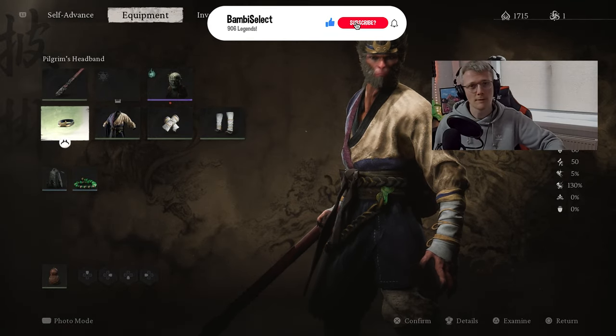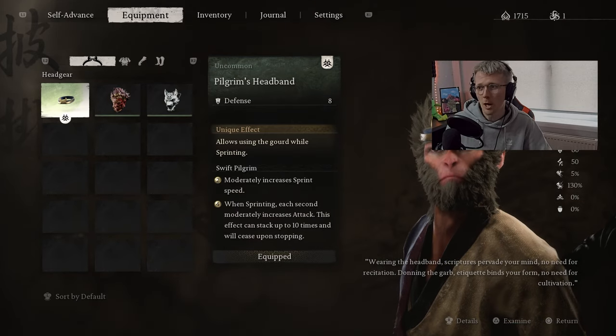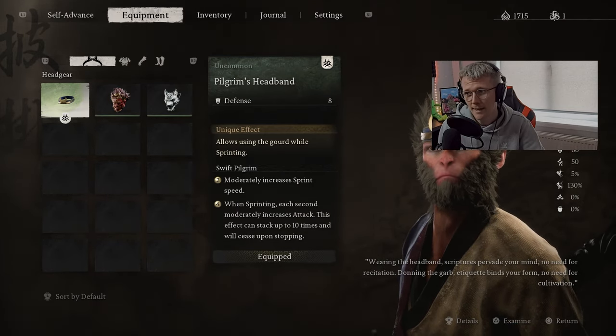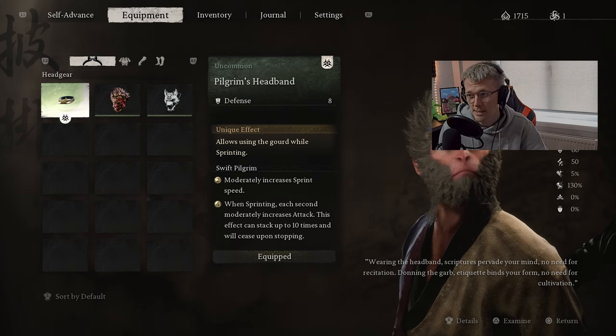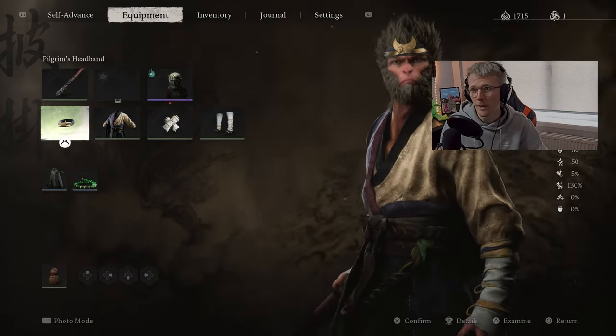We're going to go into the build again. It's pretty much the same as the last video, but just in case you haven't seen it already, I'm going to walk you through it. We're using the Pilgrim Armor — when sprinting, each second moderately increases the attack. This effect can stack up to 10 times and will cease upon stopping. We're going to be using that a little bit in this one.